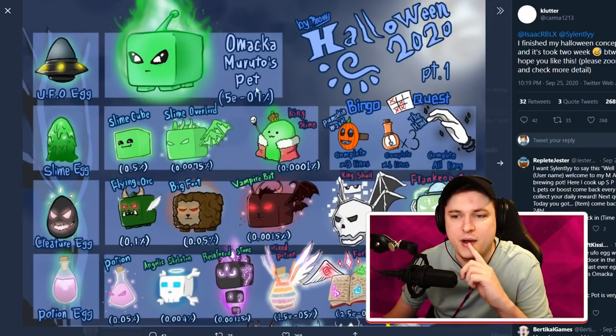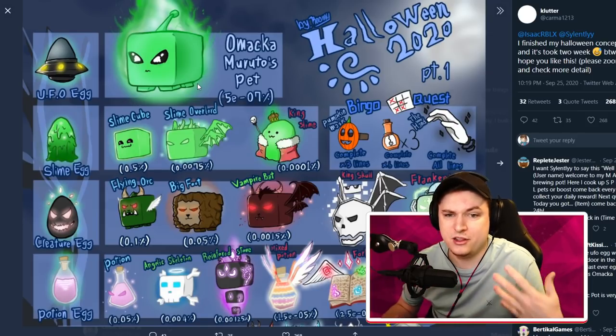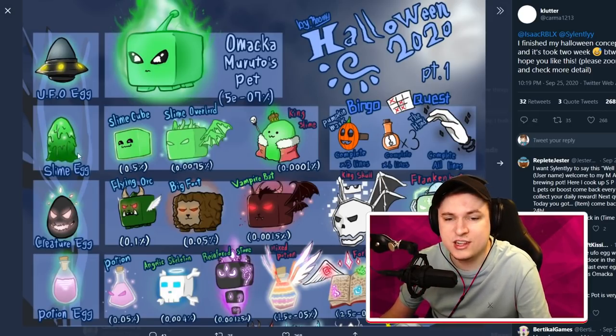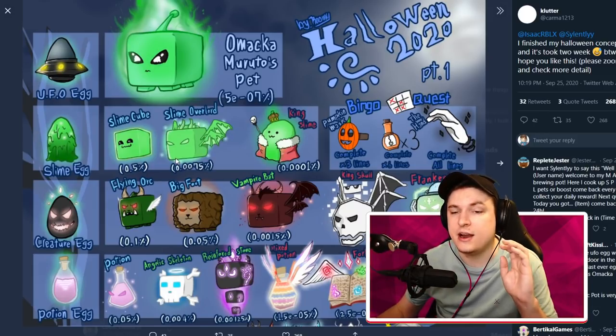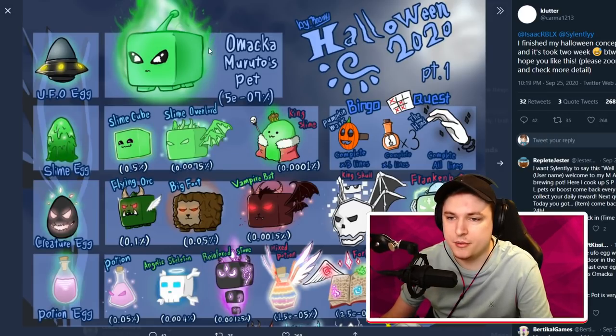First off, we have the UFO egg, which has the Oama Murato pet — the alien pet from an event that was supposed to happen a long time ago, so it'd be pretty cool to see this happen eventually. Then we have the slime egg, which includes Slime Cube, Slime Overlord, and Slime King. Of course, these are only the pets that are legendary or above. The secret tier, for example, is the Oama Murato pet.